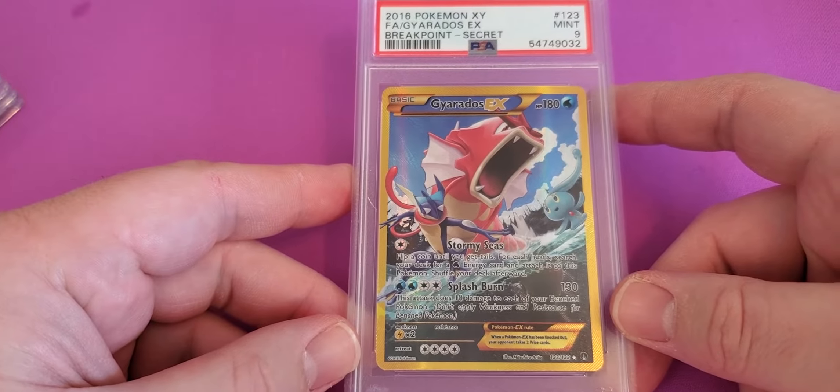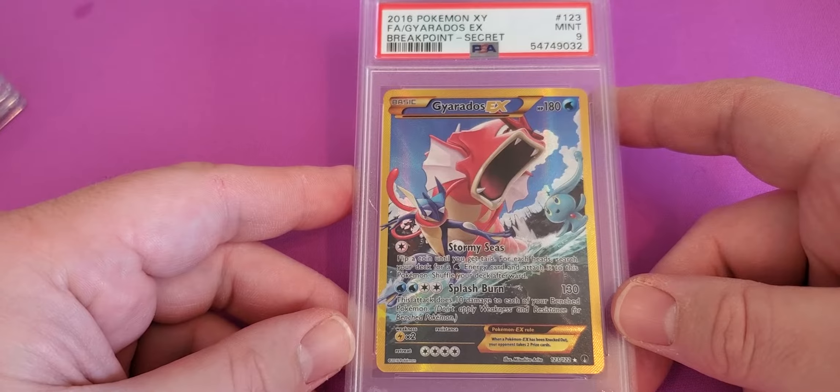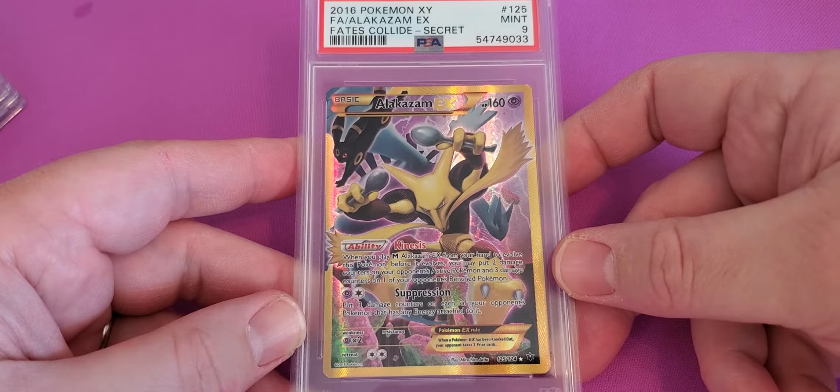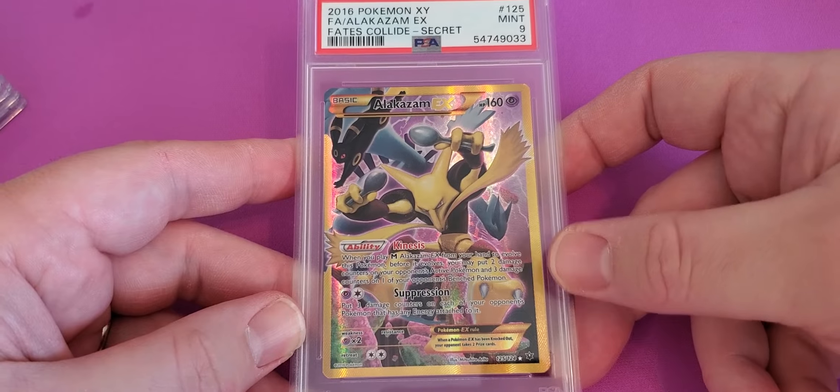I have a Gyarados EX Secret Rare from Breakpoint — Mint 9. A Fates Collide Secret Rare Alakazam EX — Mint 9. Pretty sure I got this out of a Dollar Pack from Dollar Tree.